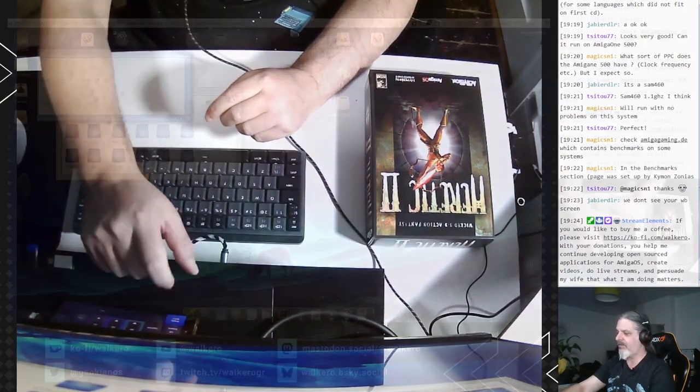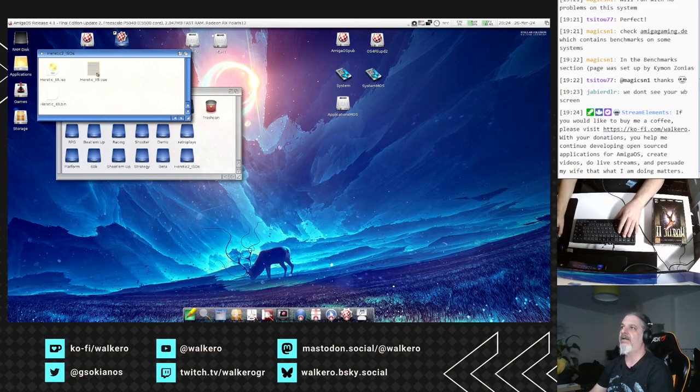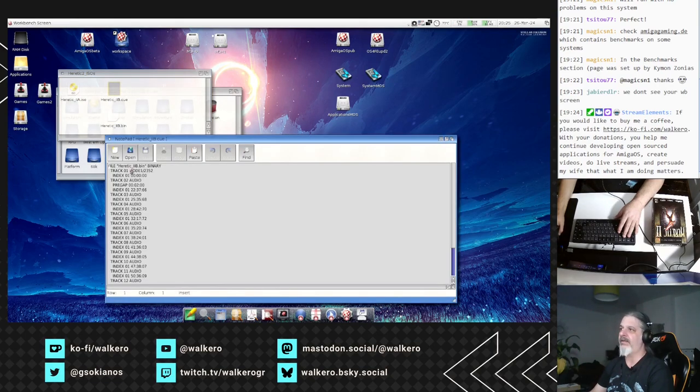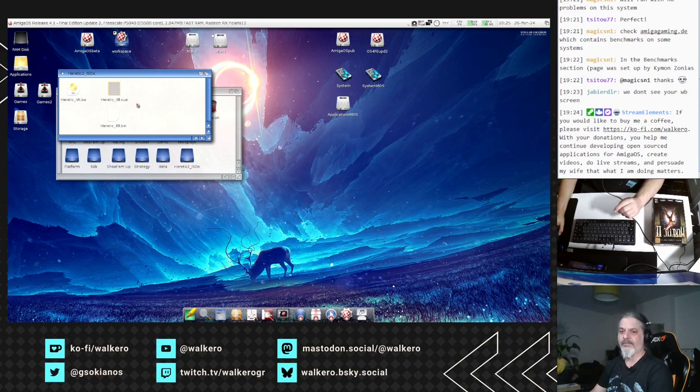You don't see my Workbench screen — you're right. Here are my two images: the CUE and the BIN file for the second CD-ROM, and the first CD-ROM is just an ISO. If you open the CUE it's just a text file with the tracks, but when you want to mount it, you have to mount the CUE file and all the magic is going to happen there.